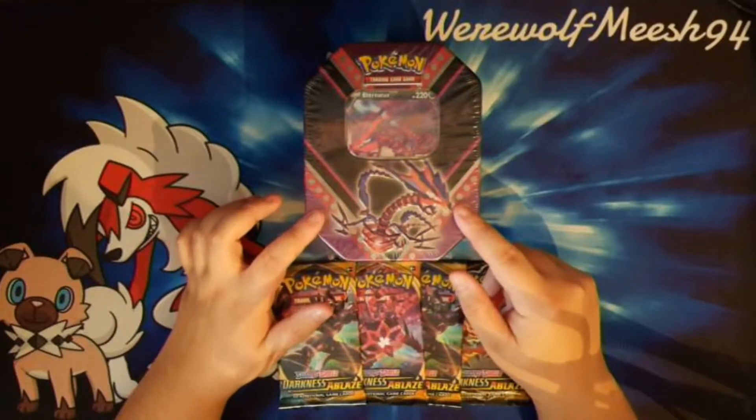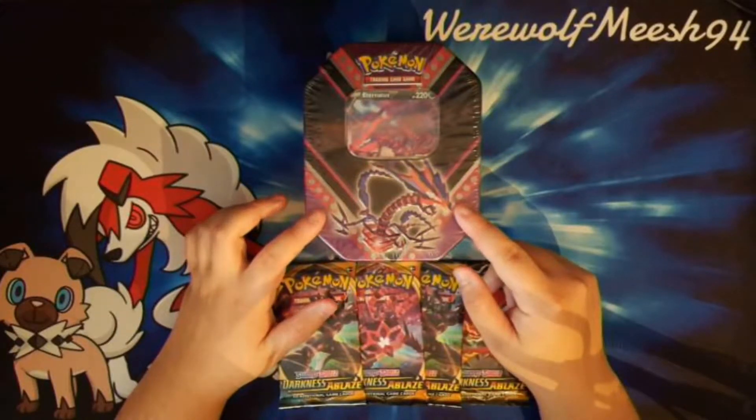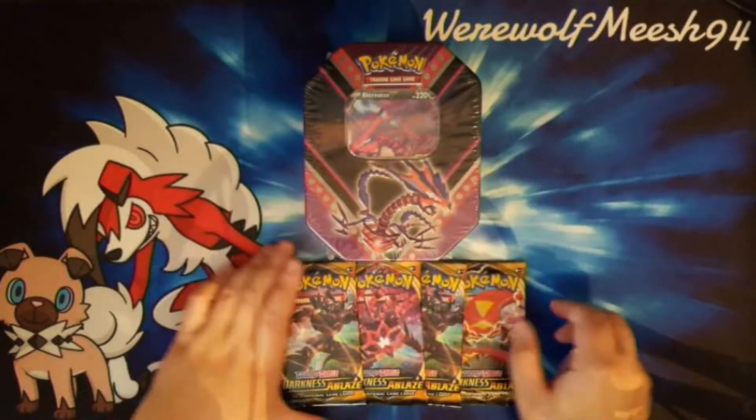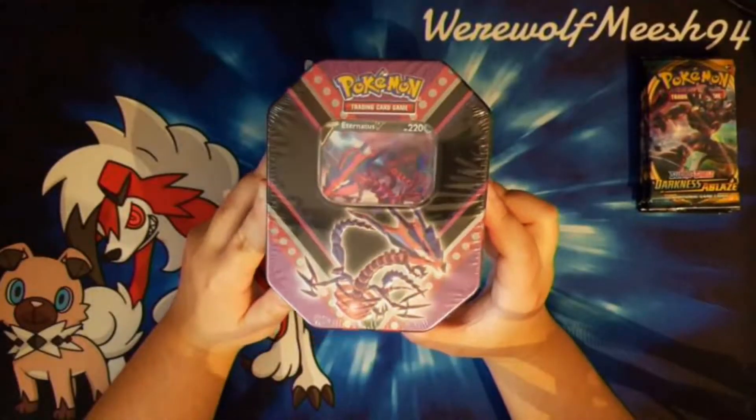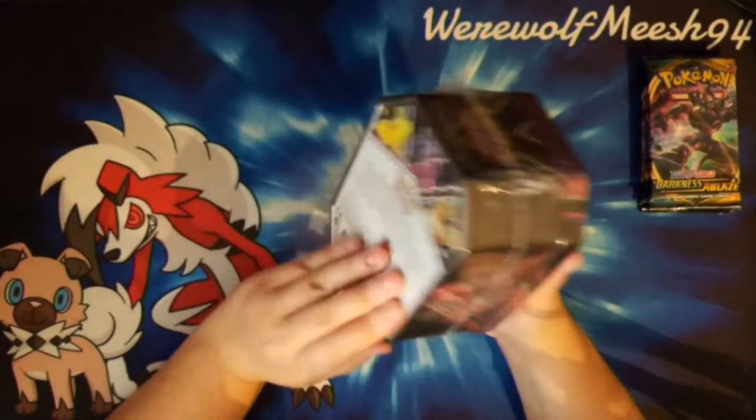They're not all Darkness Ablaze. If I remember correctly, it's two Darkness Ablaze, one Sword and Shield and one Sun and Moon. The Eternatus Tin I have already opened up before, so we're just going to have a quick look at it.